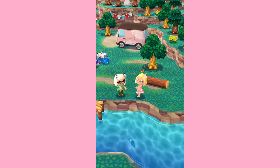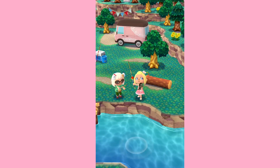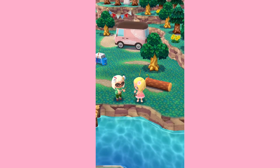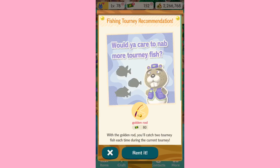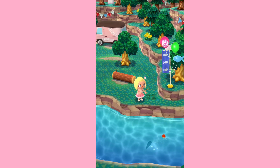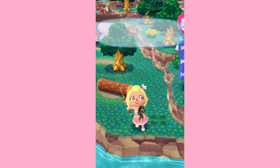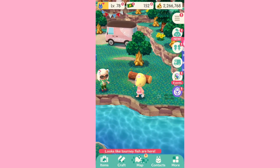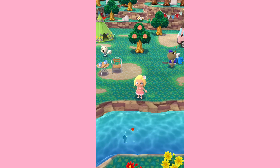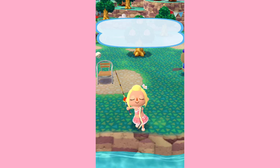It's always interesting to see the different types of fish we're catching every month. Here's a pop-eyed goldfish. I don't want those fishing rods — I'm trying to save my leaf tickets for that My Melody backpack. It's so cute. I want it so bad, but it's 200 leaf tickets. Another pop-eyed goldfish. I really want an eel. Finally — we got an eel!